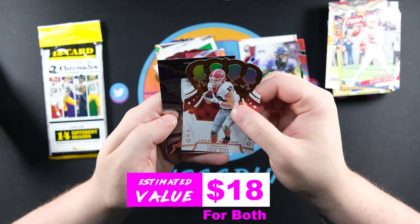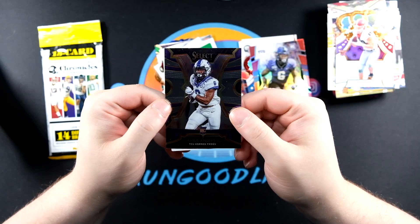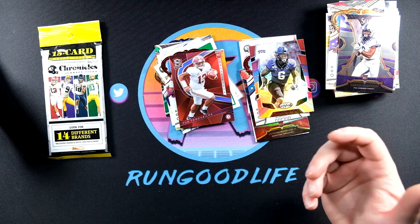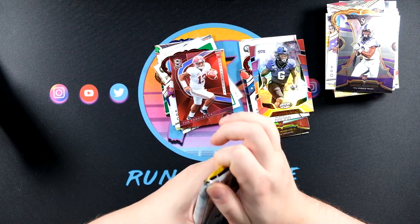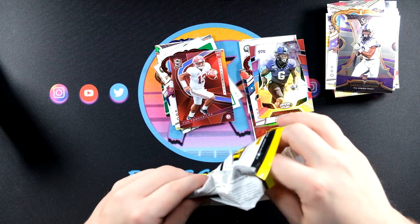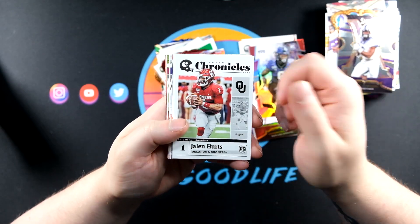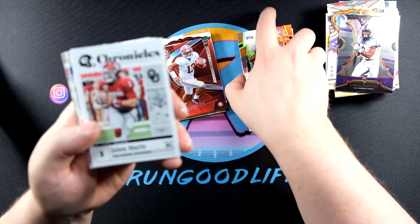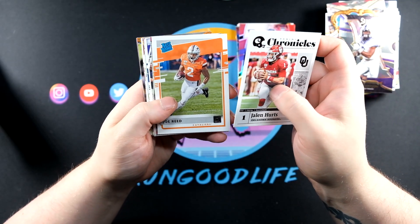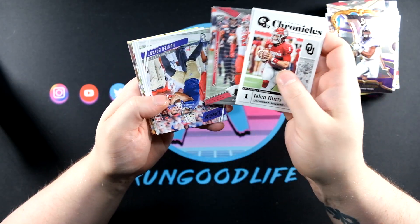I thought we had a Burrow but it turns out we have a Darius Anderson on the Select. Alright, one pack to go - this was a very fun rip. I'm not much of a football guy, can't tell you all the names in the set, but I enjoyed it. With Chronicles you're going to hit a lot of rookies, which is why you guys will really enjoy Chronicles Basketball if you can find it on the shelves. This is Draft so it's all rookies; Chronicles basketball will have some veterans.